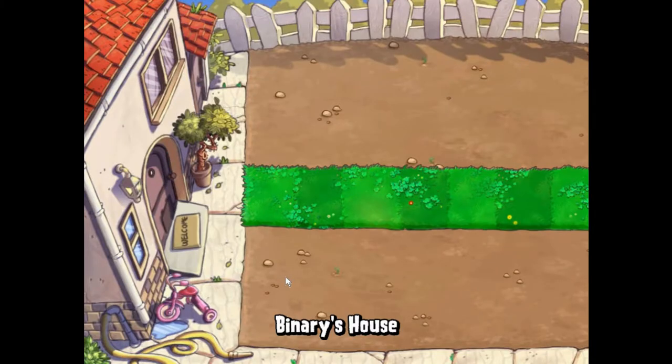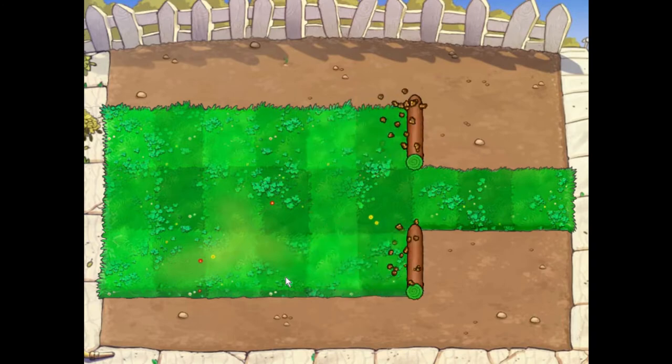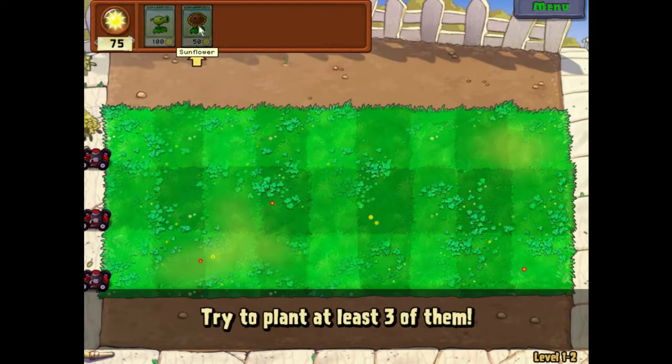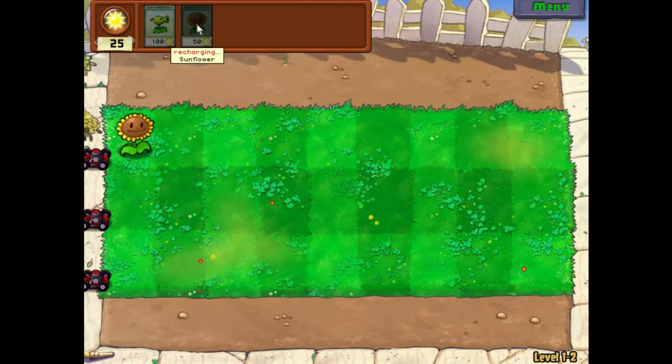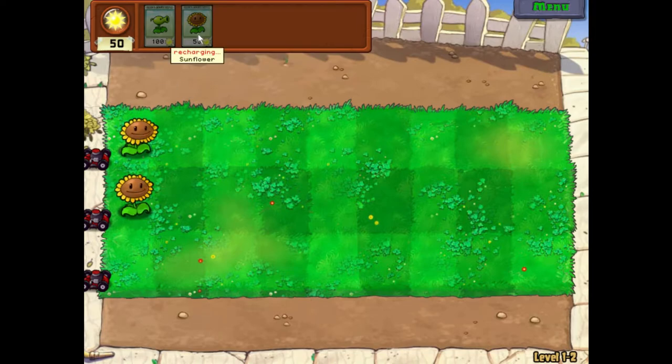Next level! Three areas are now available — it's still the tutorial area. Let's place a sunflower. You don't have to click, hold and drag; you could just click and place. There it gave us a sun! The more sunflowers you have, the quicker you will get suns. I usually have one row of sunflowers but you can have two as well to speed up the process.